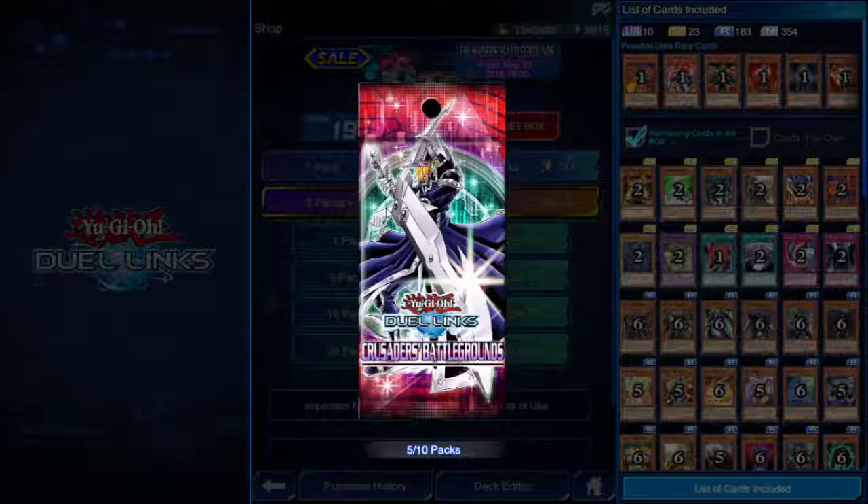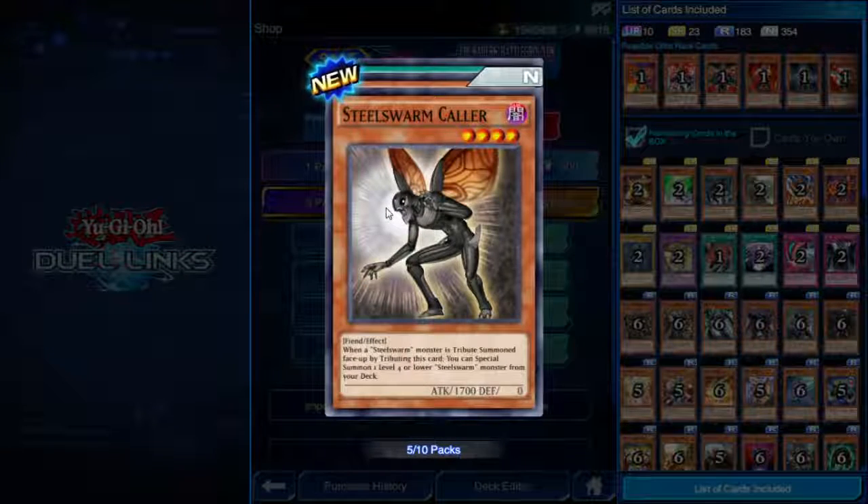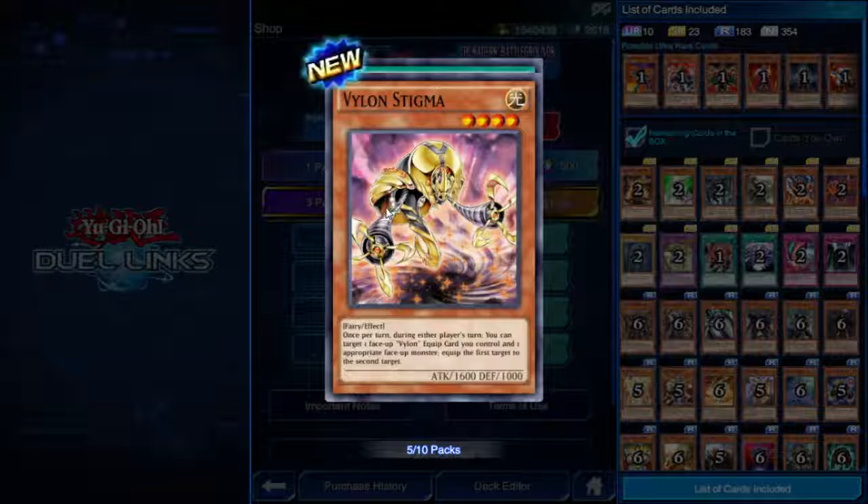So you give Medraut an equipped spell card and then you can sacrifice that equipped spell to summon another Noble Knight from your deck. Steel Swarm Caucastag — wait, Steel Swarm Collar — four star Fiend, 1700 attack, zero defense. When a Steel Swarm monster is tribute summoned face-up by tributing this card, you can special summon one level 4 or lower Steel Swarm monster from your deck.